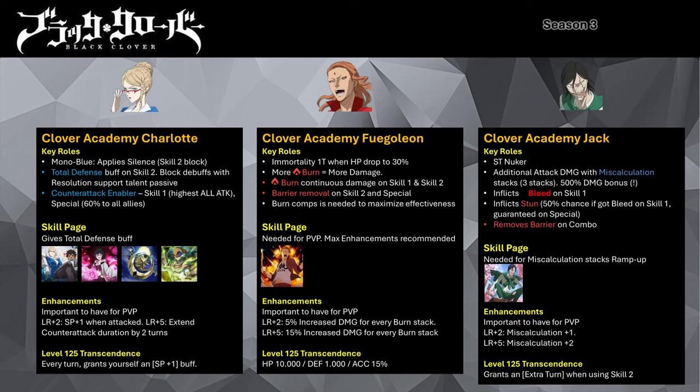Clover Academy Fuego Leon is a burn attacker mage who deals more damage based on the number of burn stacks present on the opposition. He gains an Immortality buff when his HP drops to 30%. His skill 1 is a single target attack that inflicts a stack of burn on the target. His skill 2 is another single target attack that inflicts burn, and if the target already has burn, he removes any barrier buff present. If you have his skill page, the attack will inflict another stack of burn on a random target. His special is an AoE attack that dispels all burn stacks on the target, removes any active barrier before attacking, and the damage scales exponentially based on number of stacks — having 3 stacks improves the damage taken to 220%. His combo attack grants 30% increased buff to himself if the target enemy is inflicted with a DOT instance.